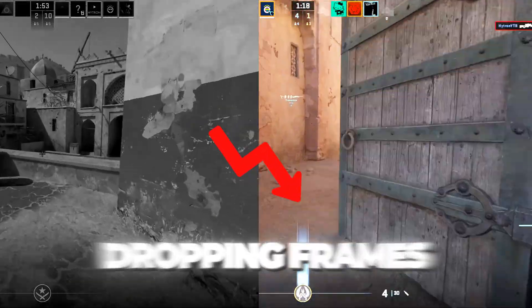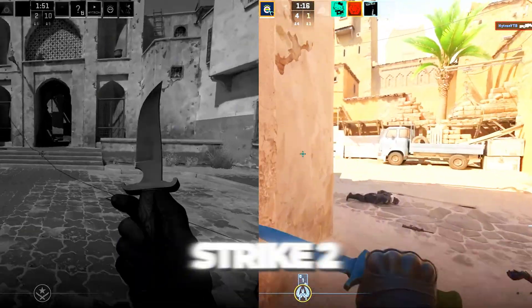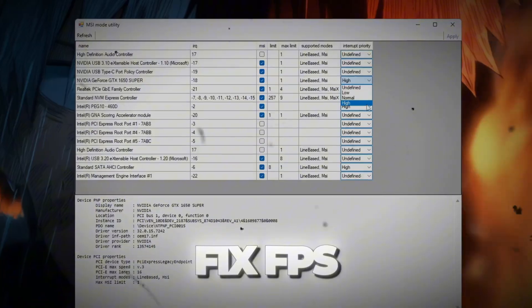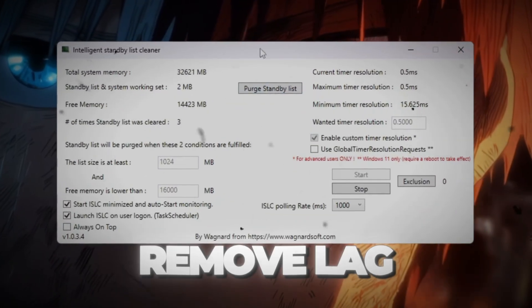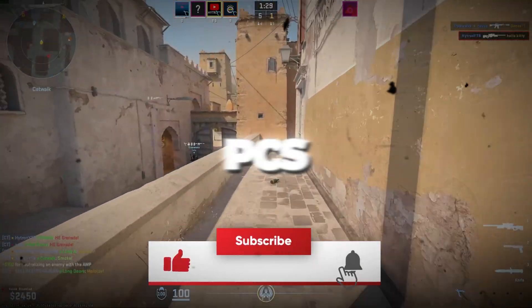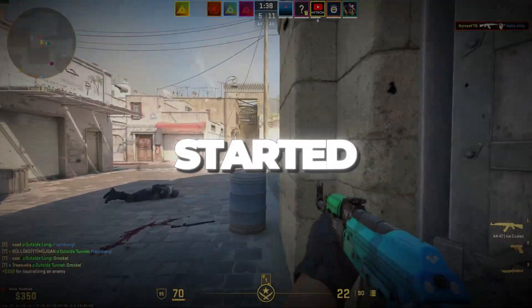Are you tired of stuttering, dropping frames, or lagging right when you are playing Counter-Strike 2? In this video, I'll show you the secret CS2 hidden settings that can instantly boost your FPS, fix FPS drops, and completely remove lag and stutter in 2025, even on low-end PCs. So stick with me till the end, and let's get started.